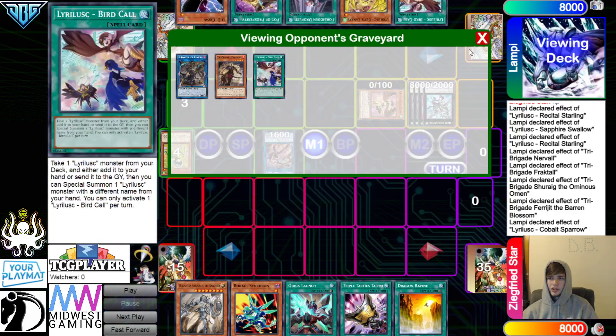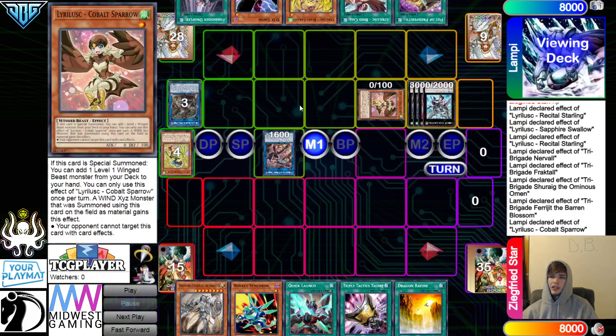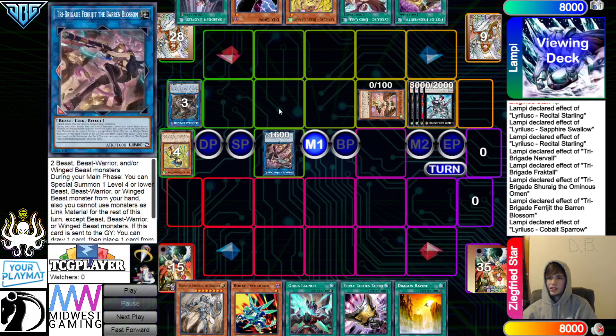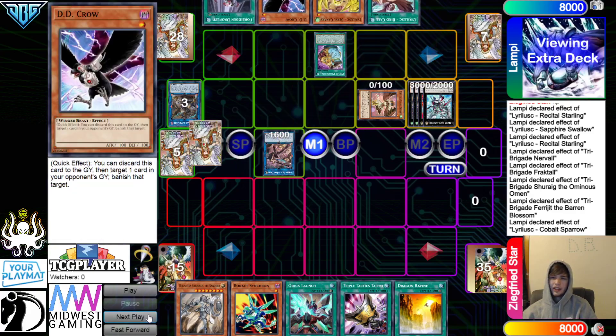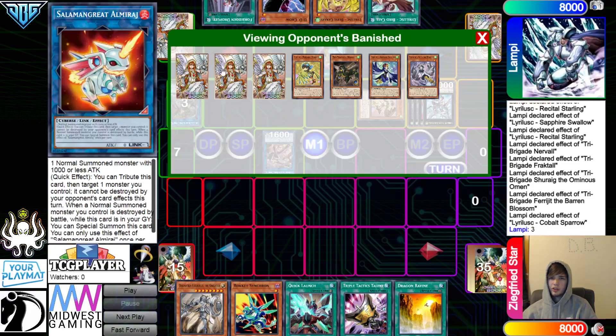Sparrow effect, go search D.D. Crow. So they are deciding to go for this. They could have also had Omen grab Nerval, Summon Nerval, Nerval effect, Banish 2, go for Double Dragon Lords. Like, F-Zero could be in this spot — Blossom here, Nerval anywhere over here. Nerval effect, Banish Summon Double Dragon Lords. Turn Blossom and Nerval into the Summon here.